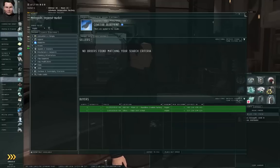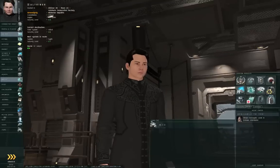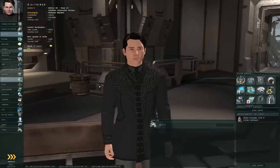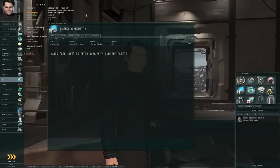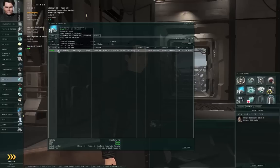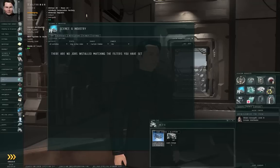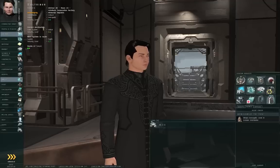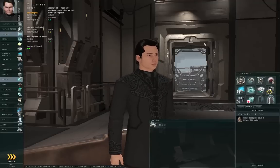In any event, you can buy Tech 1 blueprints off the market and get into manufacturing. You just need the skills, the minerals, the manufacturing slots, and the ISK. Since it was only a four-minute job, let's go back to Science and Industry, the Jobs tab, click Get Jobs — and it says Ready. Left-click the job, click the Deliver button, and that delivers the blueprint and the finished product back into your items hangar. Hopefully that's enough information to get you started on a career in manufacturing. Thank you for watching.